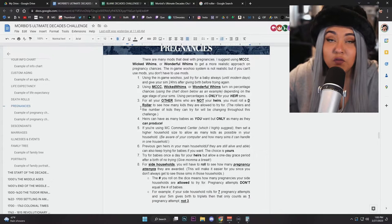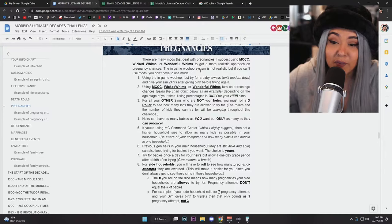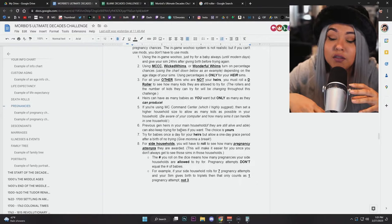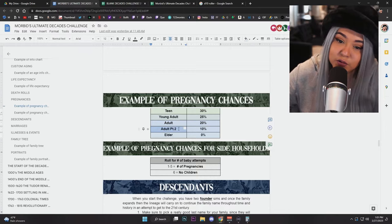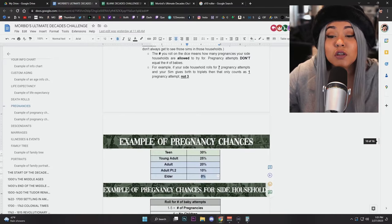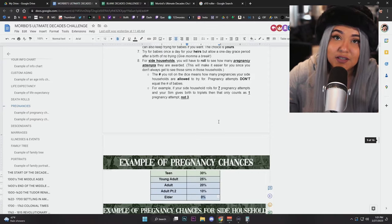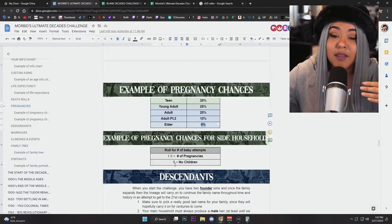For pregnancies, if you play with mods I suggest using MC Command Center, Wicked Whims, Wonderful Whims, or a pregnancy mod of your choice — anything that lets you customize pregnancy chances. What you need to know is that we use percentages for your main household's heirs. That covers pregnancy chances when your heir is a teen, young adult, adult part one, adult part two, and elder — technically zero. Your heir and their spouse will be using the pregnancy chance stats because they are your main household.